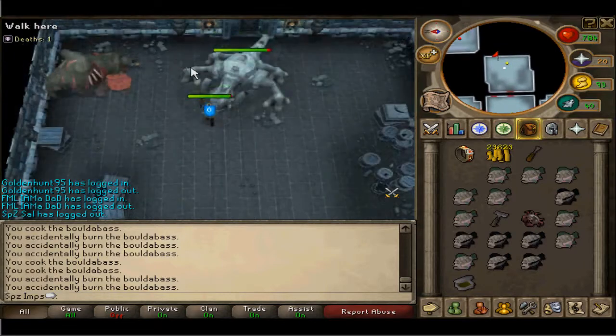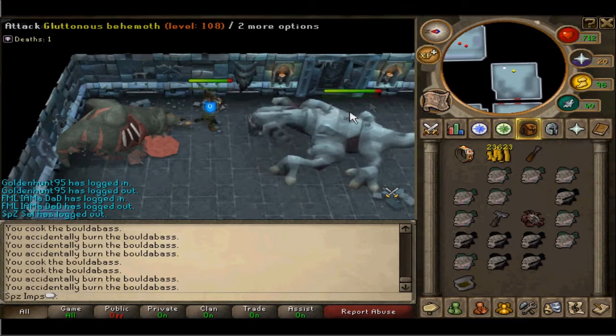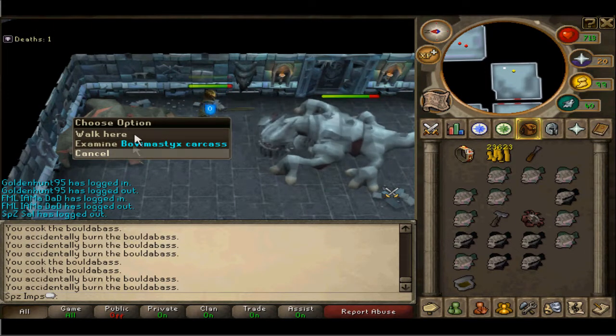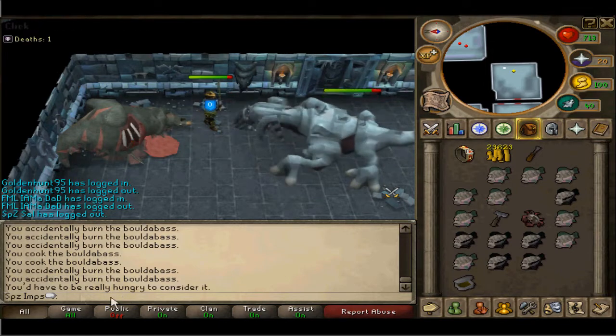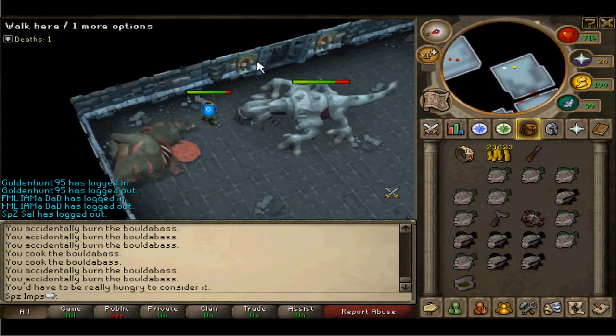The best way to attack this guy is just using straightforward melee and he is quite — well, you can hit him very often and he has quite a low defence for his level.